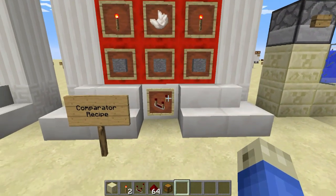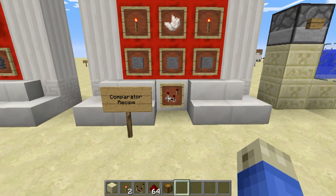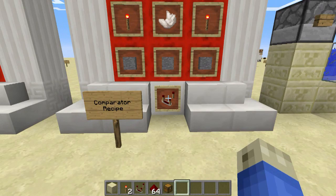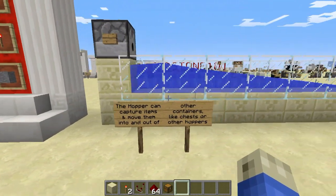This is the most advanced block. We will only really be talking about it briefly again this episode, and it is really the foundation of all the more advanced, compact circuits we can make in Minecraft. But we're gonna first start with the hopper.